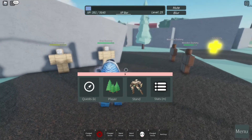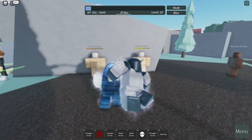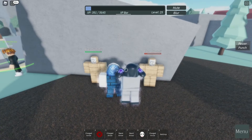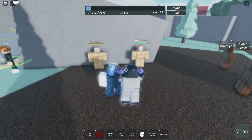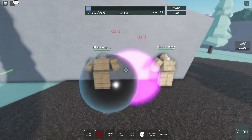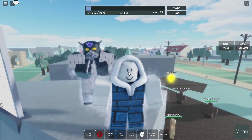After upgrading the skill tree, the left mouse button now deals 14 damage with a critical hit of 19 damage. The right mouse button deals 21 damage with knockback and stun. The barrage deals 6.4 damage per punch. The heavy punch deals 35.6 damage. Void Roll deals 34 damage. Enter Void deals 11.3 damage, and Void Teleport deals 34 damage.